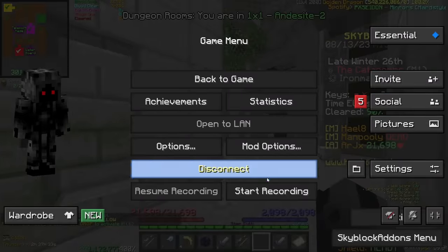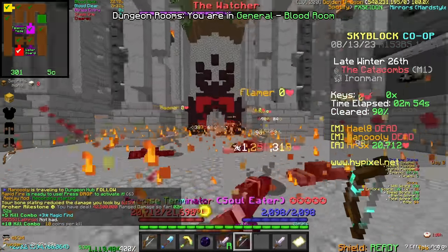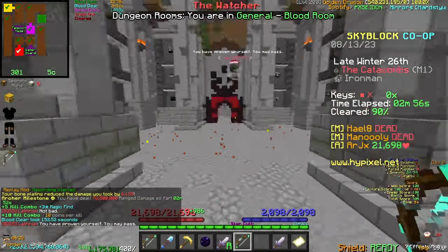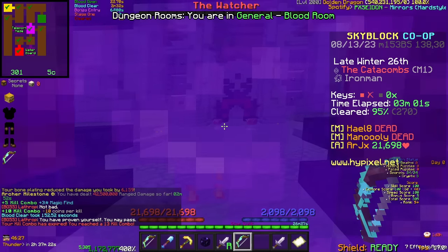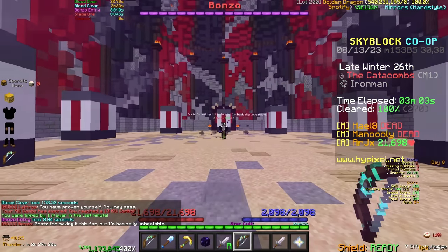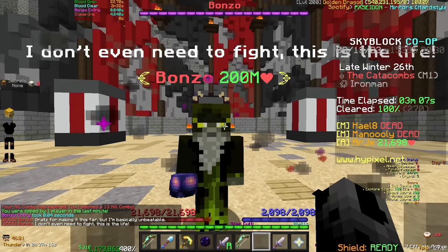Moving on to master mode, the first few floors here should be trivial. The first master mode floor is M1. The boss fights for all master mode floors are the same as normal floors in terms of mechanics, except for M7. In M1, Bonzo is unchanged except for his health and damage. I'm still able to destroy him, but not one tap him like before.